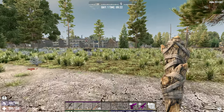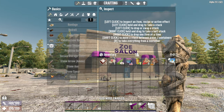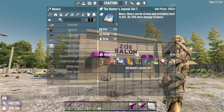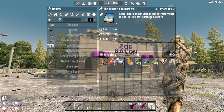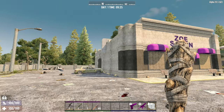Let's have a look and see what's in our hands from the Zoe Salon. Not a great deal, but we do have the Hunter's Journal - 10% more damage to bears - plus a bit of medical and a bit of food and drink. Pretty good. A fairly simple and easy cheese.